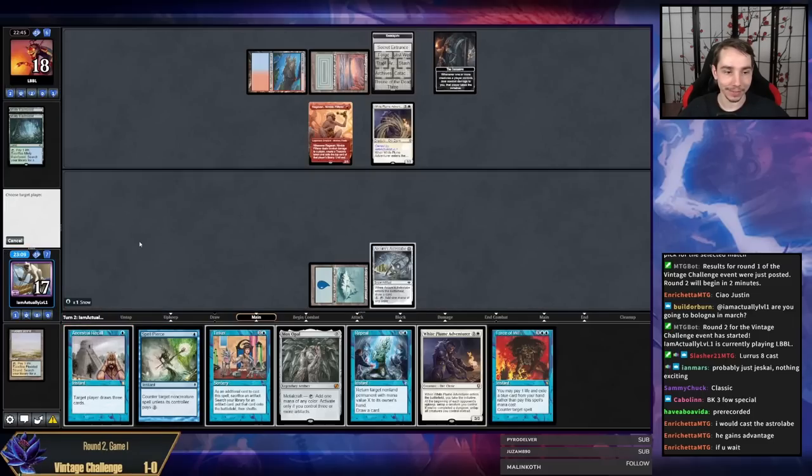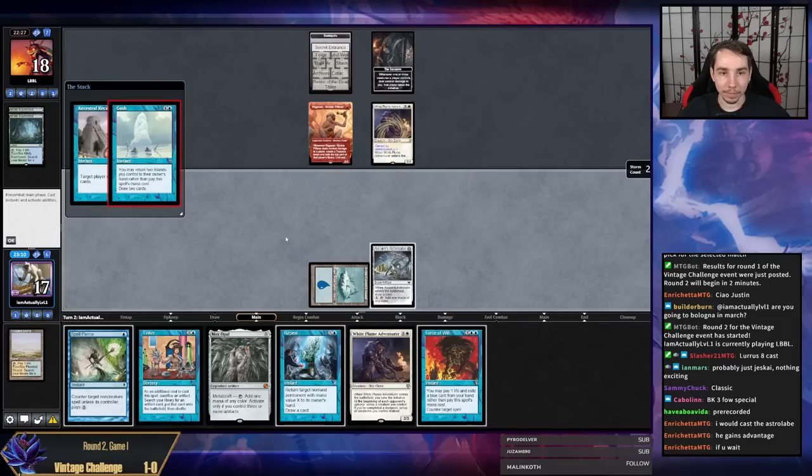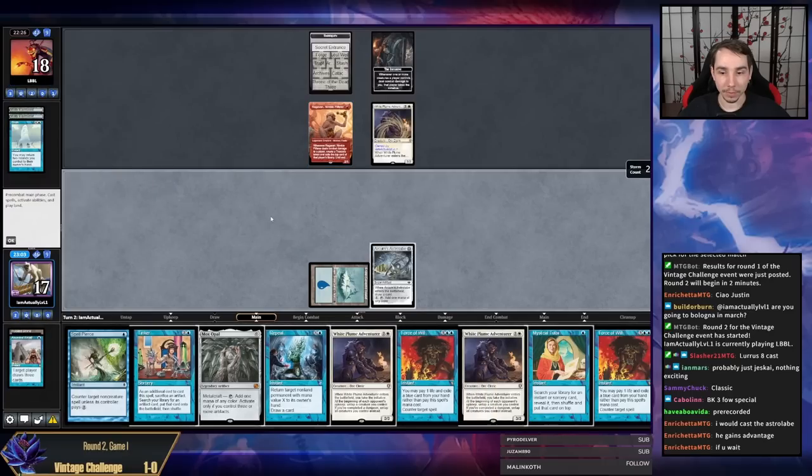Ancestral, target me — I will Force back if they counter it. I'm running really far behind my opponent and they're going to start clocking me, which will make my Citadel a lot worse. Our draws haven't been particularly good in this game. Gush in response — Menendian would not approve. With a Ragavan it's probably fine — I missed lands and Mox.